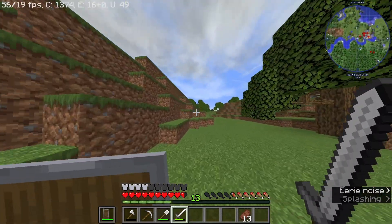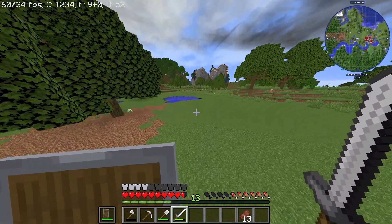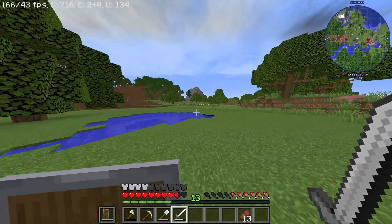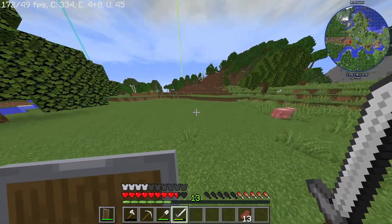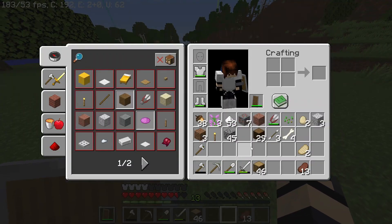I see on the map a very flat area right here. Yeah, this is the perfect spot. Let me turn down my render distance to get a higher frame rate. But yeah, this is where I want to build my house.